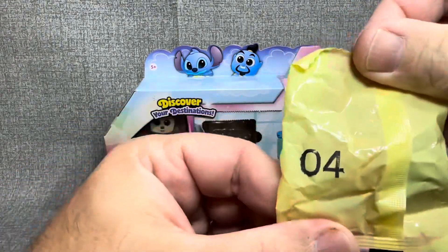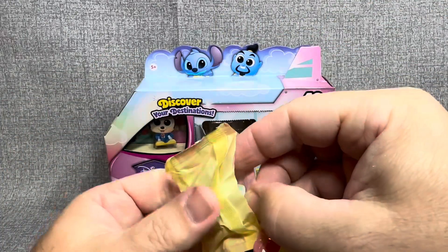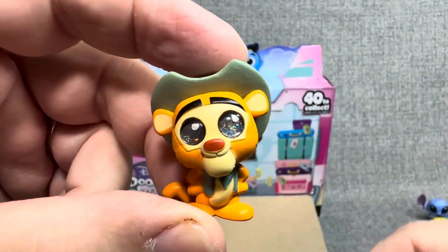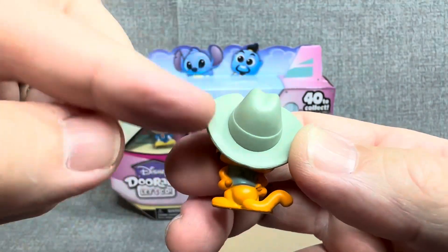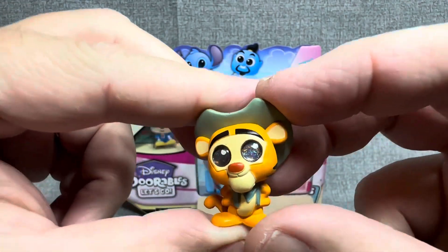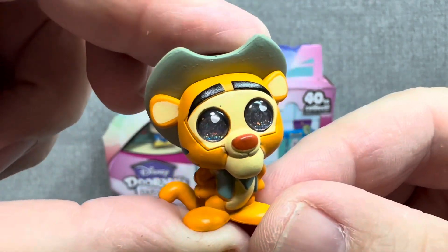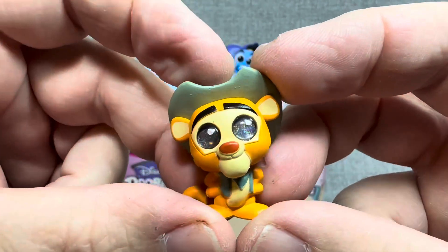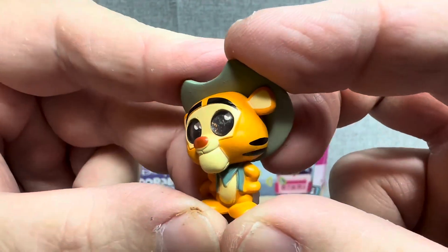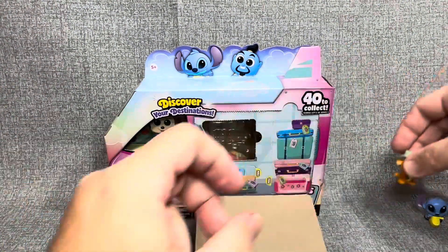Let's move on to the next one. We have number four, and number four is... Tigger! Now that is really, really a neat one. Tigger — he's got a safari hat on, that cute little Tigger smile that he always has. You think he's ready to go bouncing? I'm pretty sure that he is. Imagine Tigger bouncing on a safari right alongside a kangaroo. Very cool. Stay up there, Tigger.